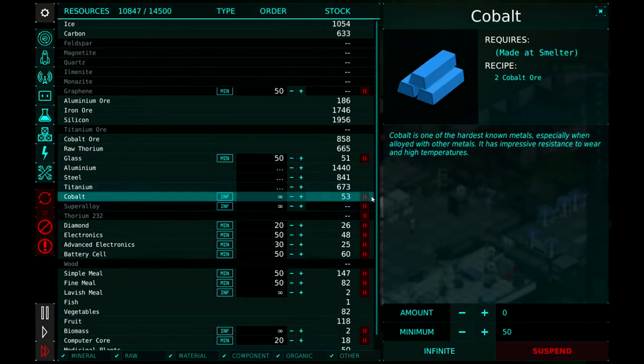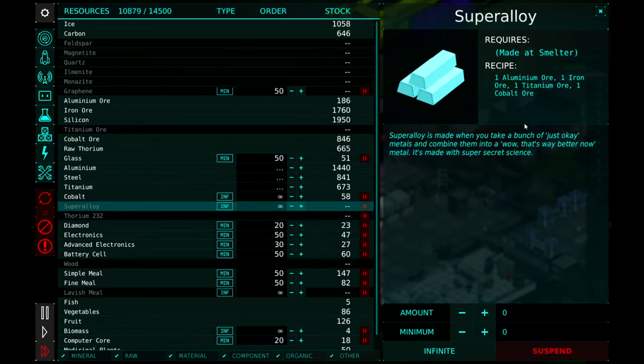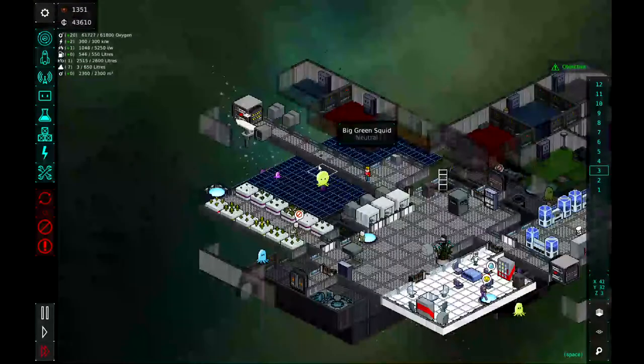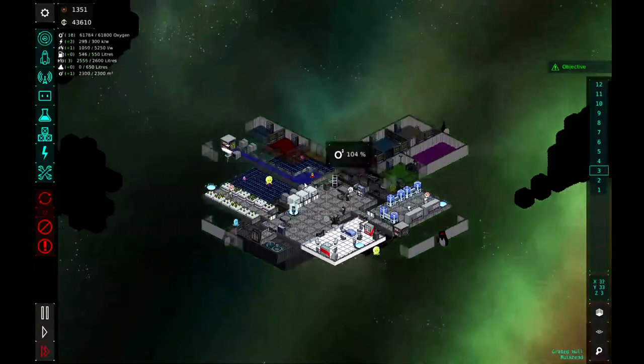I'm going to go ahead and suspend our titanium production, because I'd like to start seeing them making cobalt and super alloy. Super alloy is another thing we researched off screen — no clue what it's going to be used for, but I'm assuming we'll use it at some point. It takes one aluminum ore, one iron, one titanium, and one cobalt ore. And we're out of titanium ore, so we'll need to start mining more or maybe buy some on the next trade run.